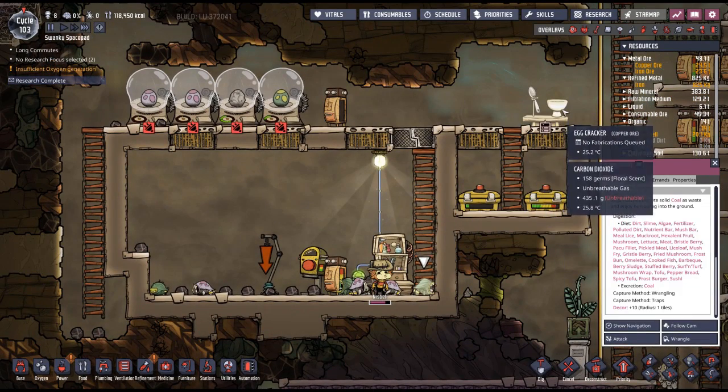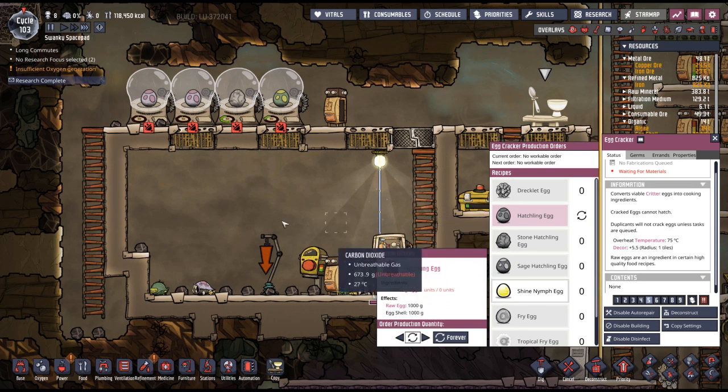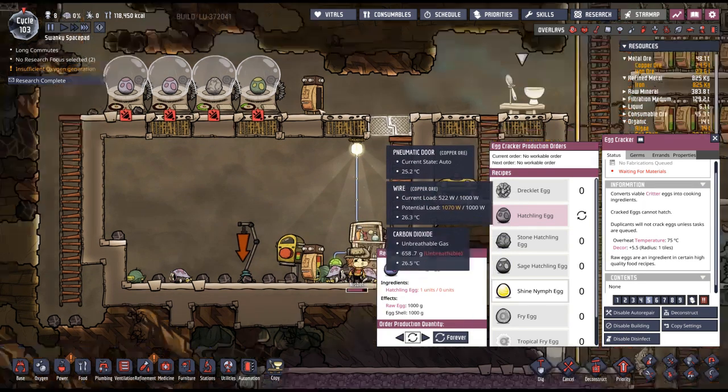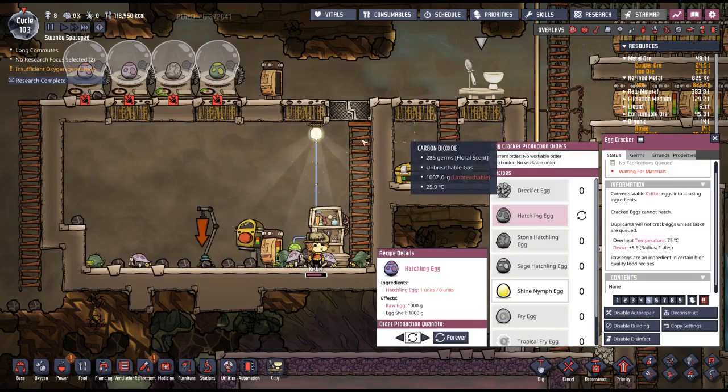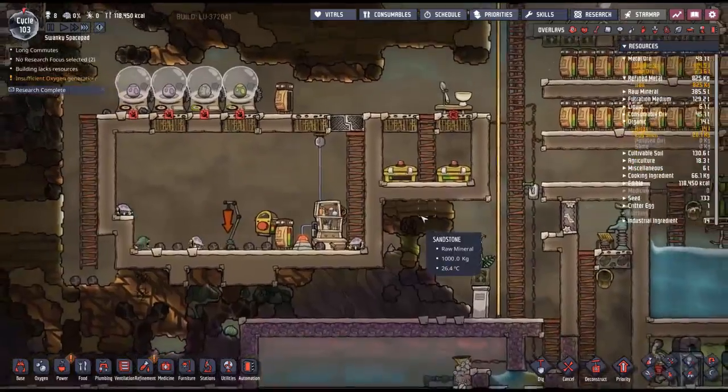So I'm thinking maybe we want to take all the hatchling eggs and just crunch them. These guys should be making sage hatchlings — we'll see how the system works out.